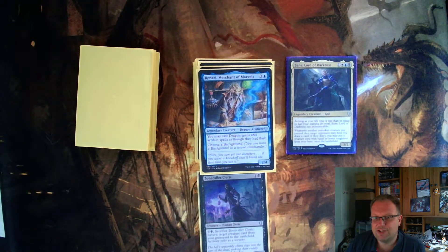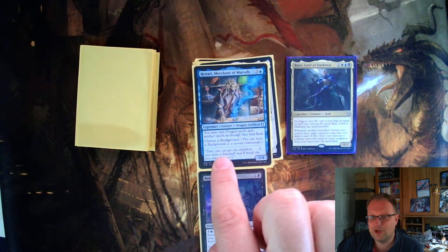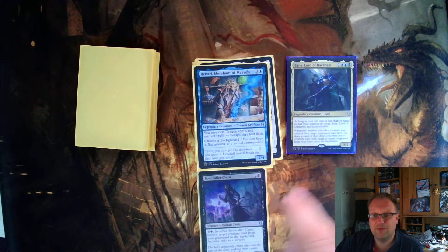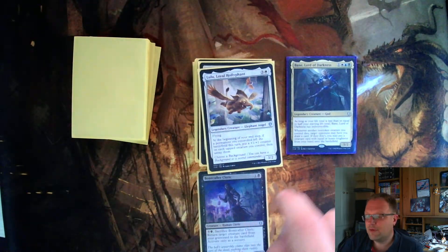Renari, Merchant of Marvels — three and two mana, legendary creature Dragon Artificer. You may cast dragon spells and artifact spells as though they had flash, and choose a background. If you have this as a commander, you can pick a background as a second commander, such as a red background for a blue-red deck. This was nice because I drafted quite a few dragons, so I could cast my creatures with flash — I quite enjoyed that. It's a two-four and a possible build-around in the future.